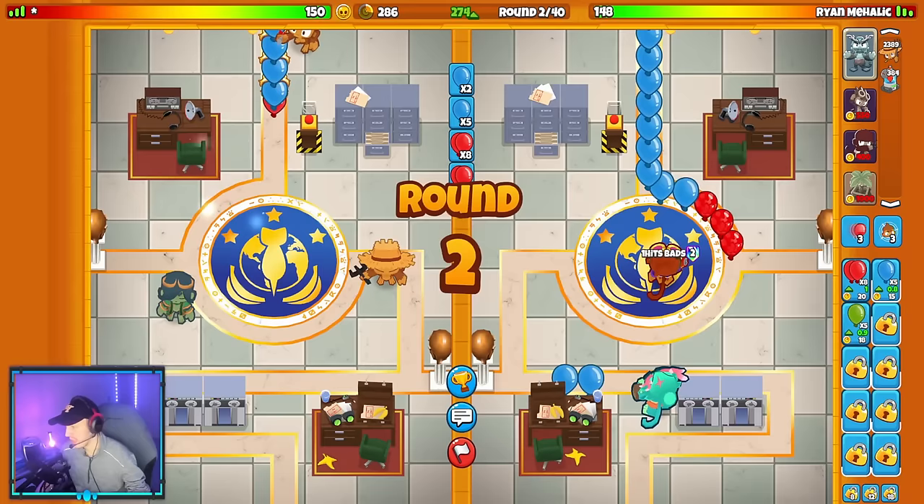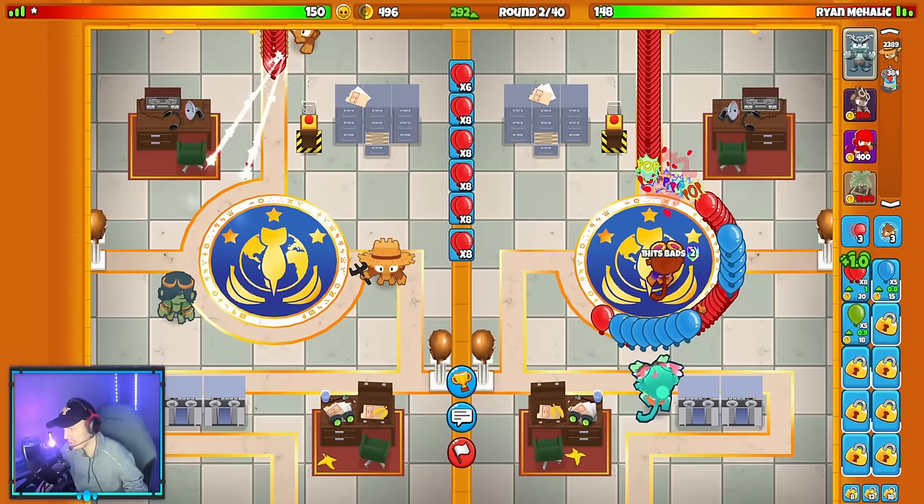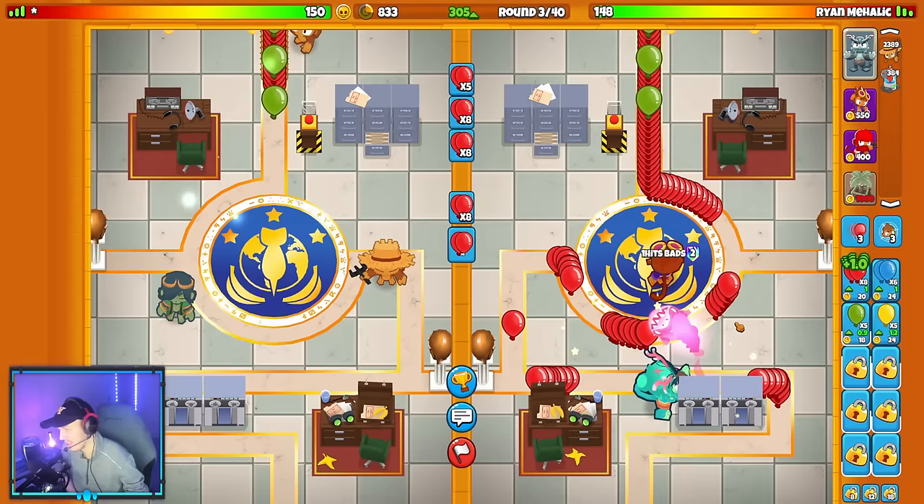Our third match is on the map Cobra Command. Recording started a little late, but we're facing a player starting with their Dart Monkey and Fate Weaver Adora. I'm on the strategy of Ninja, Alchemist, and Farm. This should be a really fun matchup because I bet they're going Dart, Mortar, and Farm — two of the meta strategies clashing. Should be a fun time.